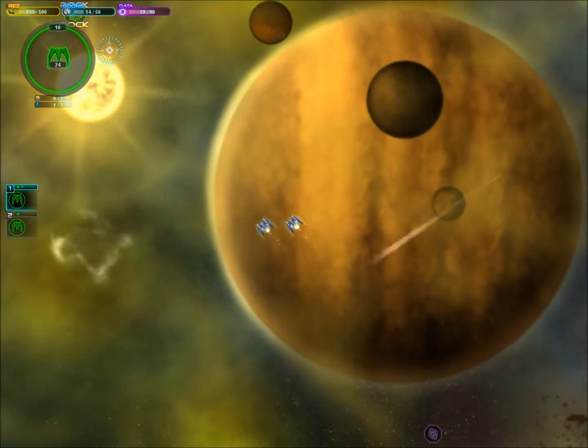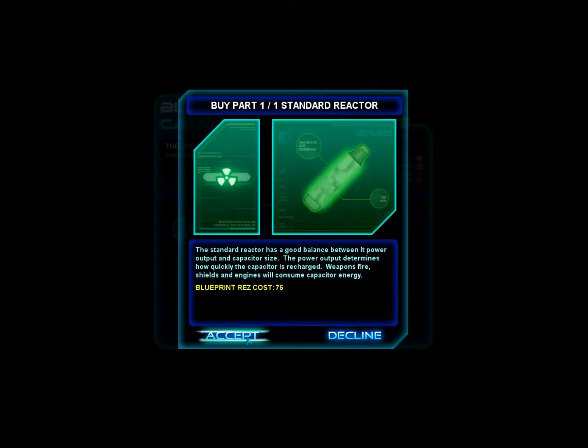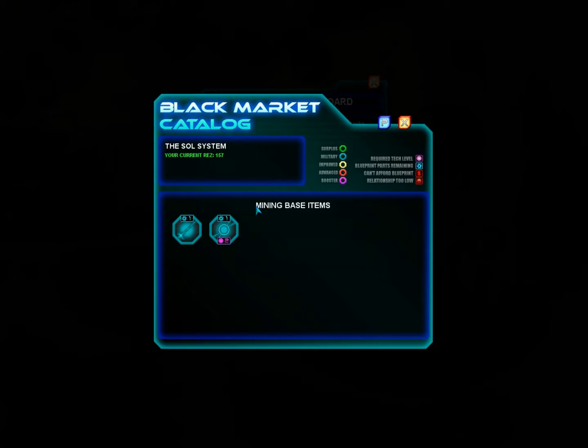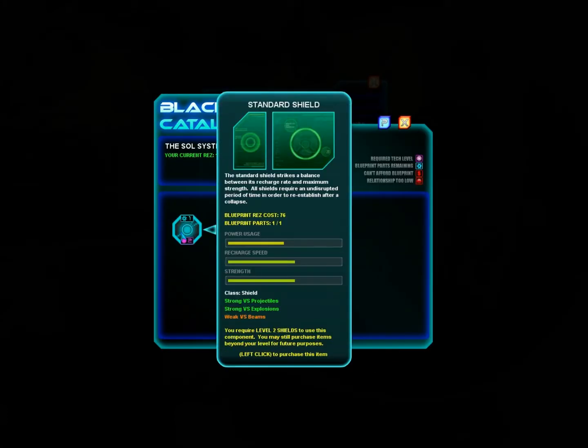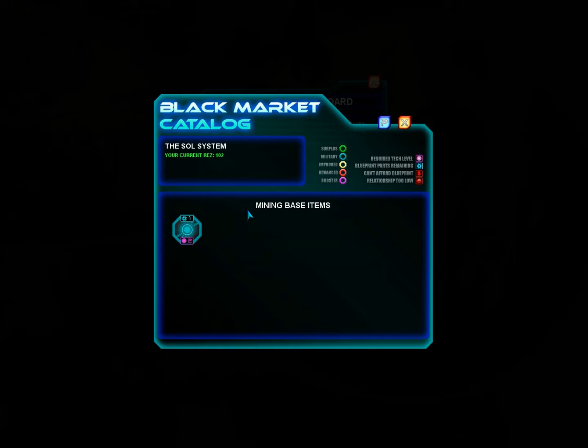Then we shall design some new ships. At the black market, I want that reactor. Your reactor capacity determines how often your weapons can be fired — each time you fire, your energy reserves are drained. As long as your reactor has the capacity to immediately provide energy for another shot, that's fine. But once the reserve energy runs out, you have to wait for it to regenerate, and that is painful. With smaller ships it's not usually that big of a problem since you don't have that many weapons.